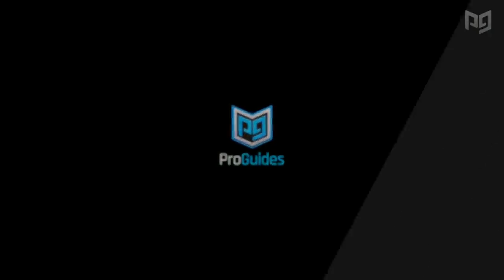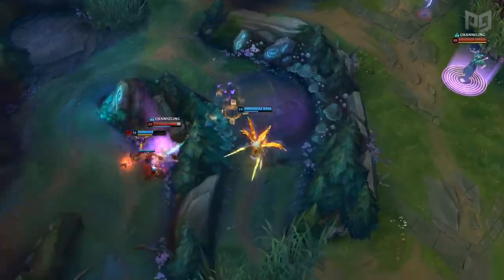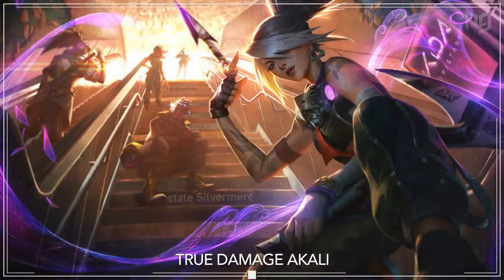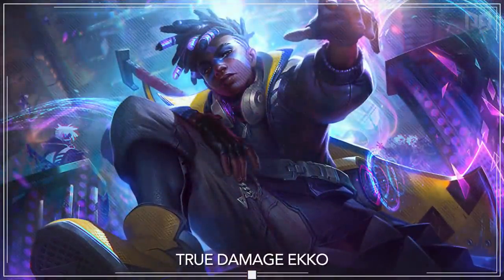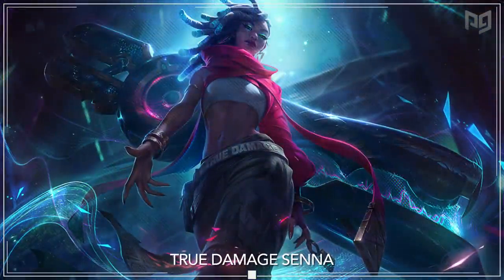To start things off, we have a bunch of new skins to showcase. The Louis Vuitton skin lineup is finally here and oh my god, these skins look amazing. First up we have the cool looking True Damage Yasuo, then the insanely badass True Damage Akali skin from the KDA lineup. Next up we have the slick True Damage Echo, and then True Damage Qiyana. And of course we can't forget the Louis Vuitton Prestige Edition True Damage Qiyana either — see that LV pattern on her weapon, earrings, and purse. Oh my god, this is incredible. And finally we have True Damage Senna.